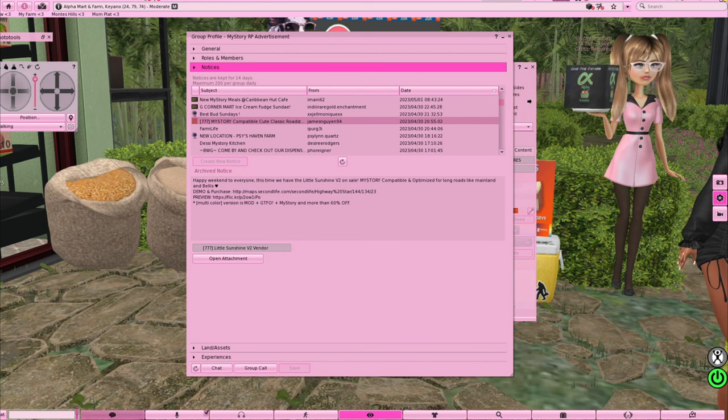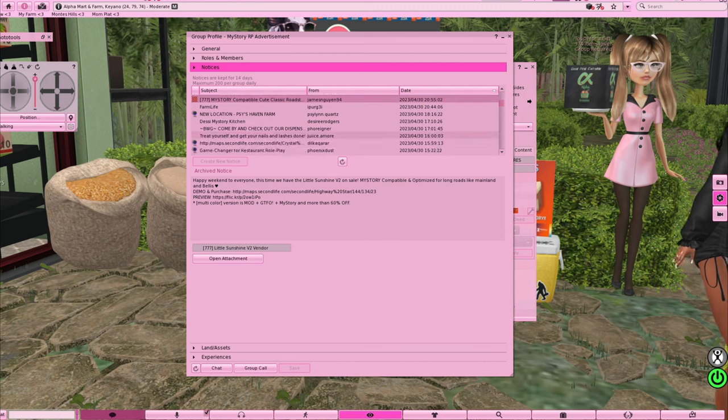I tried BU, but the only reason I don't like BU is because you have to use their kitchen to cook, and their kitchens aren't that cute. Plus BU is so expensive. That's why I prefer My Story. But let me show y'all one of my favorite stores, and I'm also going to show y'all how to find your own personal farm — I have two beautiful lands to show y'all.